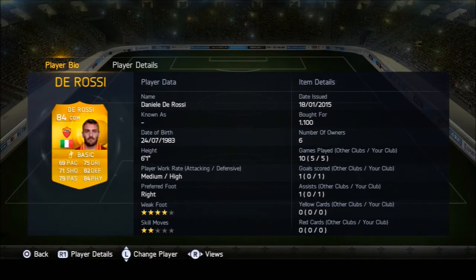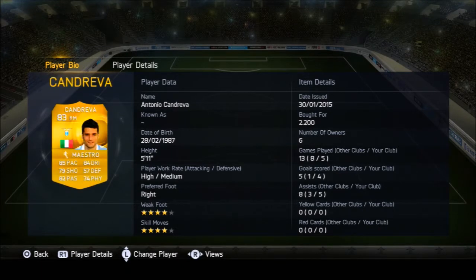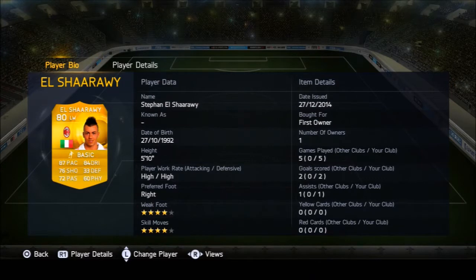We've got De Rossi — talked about him in the past, very good defensively and can also score a decent amount of goals for you. He does have 71 shooting, but we've got Candreva who scored four goals and five assists. The goals weren't exactly conventional — he was my corner taker — but even when he wasn't taking corners he was on the ball and he can finish. His crossing and shot power are amazing.